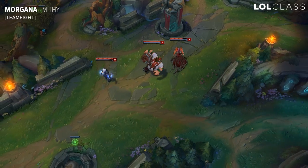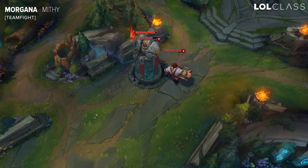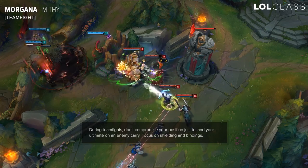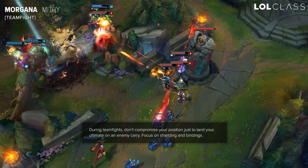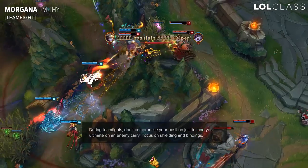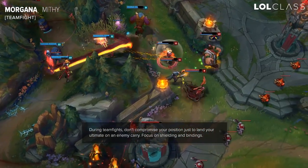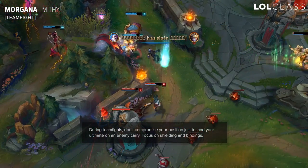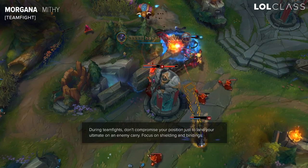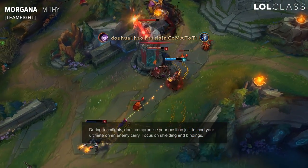In teamfights, one thing you should note is that Morgana's ult is not really that useful. You shouldn't focus on it too much because you're quite squishy and ulting on the enemy carries usually ends up getting you one-shotted. So ideally what I usually end up doing with Morgana is first of all being really aware of when and who to black shield — that's the most important thing.